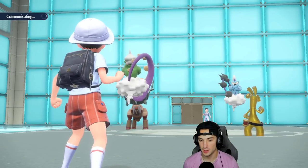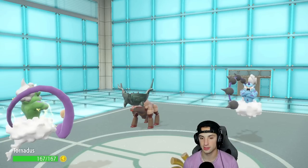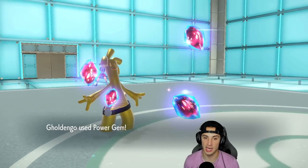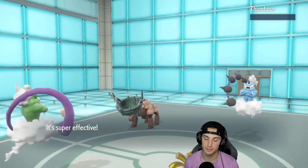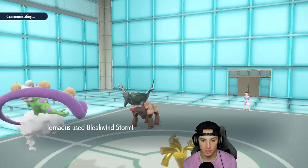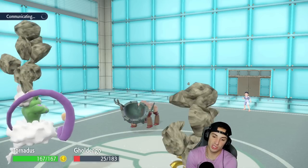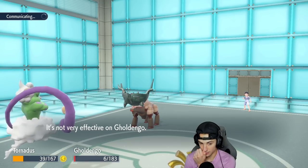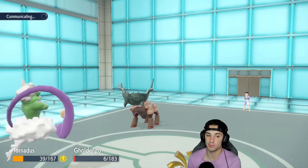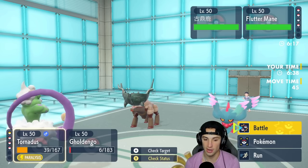Ting-Lu is probably Poison Terra type — if so I have High Horsepower on Rillaboom for coverage, which is nice. Flutter Mane is now coming out. Gholdengo should be able to outspeed it since it's not Booster Energy. I could Scary Face it, so I double down into Flutter Mane. It protects and Ting-Lu withdraws, which is fine by me. Moltres is now coming out.